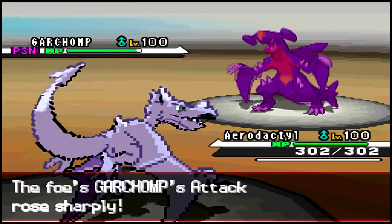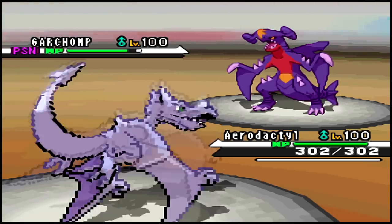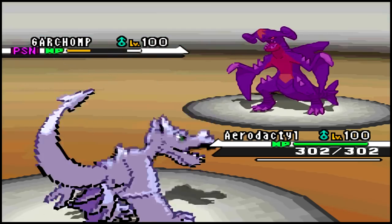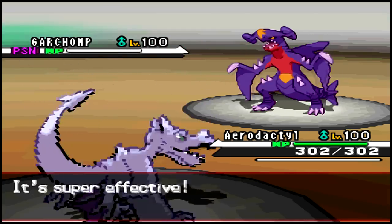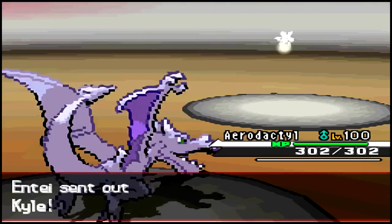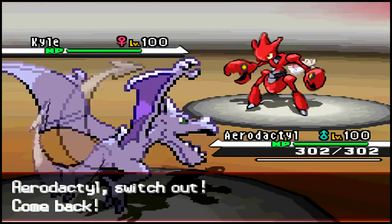I switch out into my Infernape and he brings out Garchomp, which is a very good switch on his part. But unfortunately for him I have Aerodactyl switching in, and I go for Ice Fang which is very good — I'm able to one-shot KO it because I have Choice Band. He then brings Scizor back to the field.